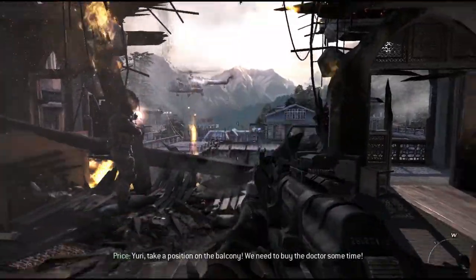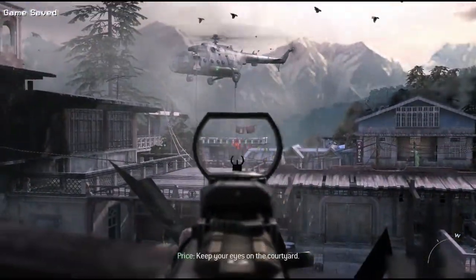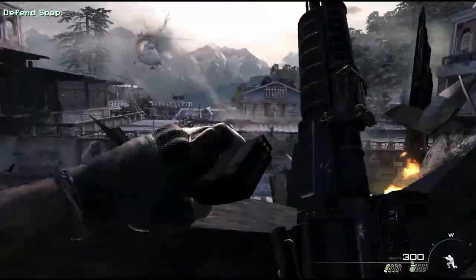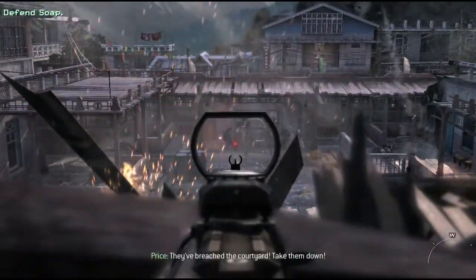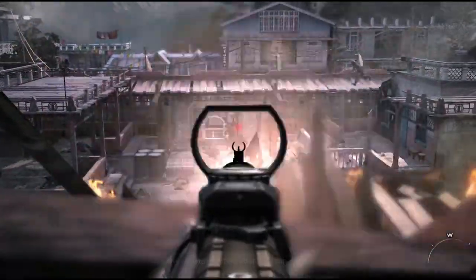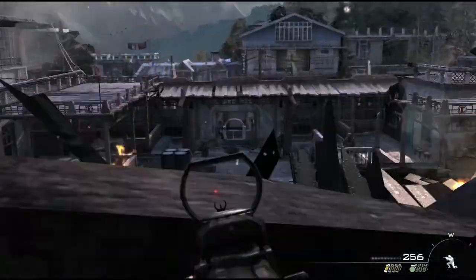We begin this mission on veteran level difficulty, as usual with all my videos. Go ahead and shoot these 4 guys coming out of the chopper — there's actually 5, but you can only get really about 4 of them. And down here in this courtyard, you want to stay crouched behind these boards and just shoot all the bad guys as they come in.